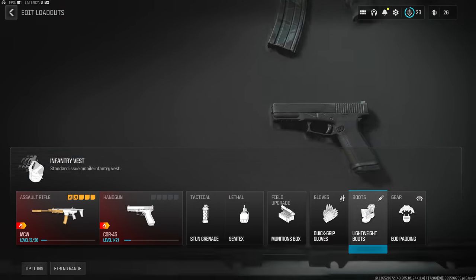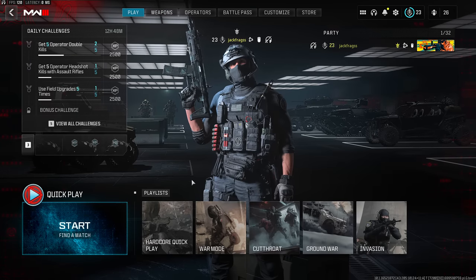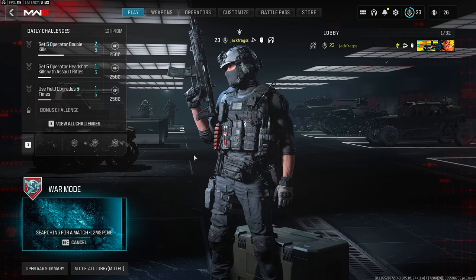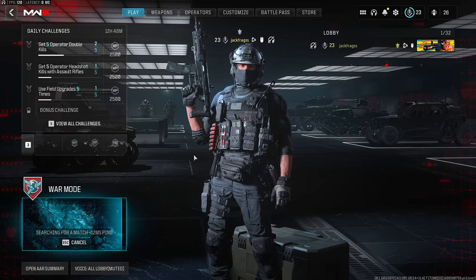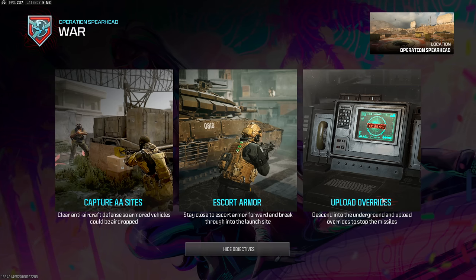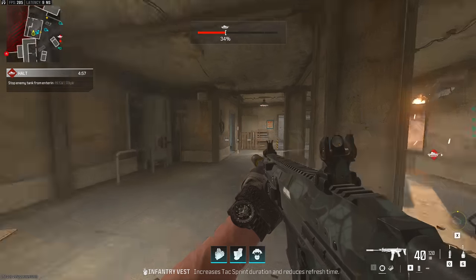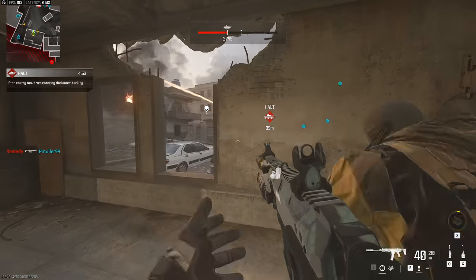I haven't really unlocked many guns or perks yet so it's just a basic loadout — whatever I got from zombies. Without further ado we're going to queue into War Mode and get it done, hopefully it's a fun match before the SBMM sets in. The mode options are: capture, AA sight, escort, armor upload, overrides. This one's already started — am I defending? I've got to stop the tank.